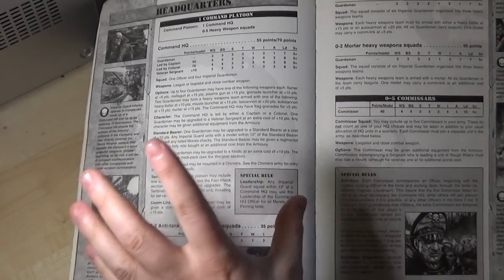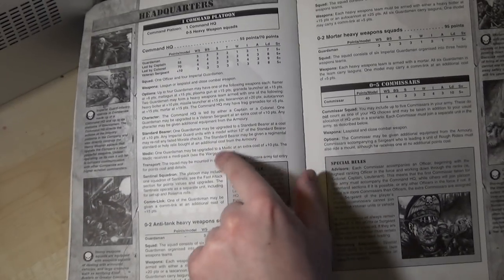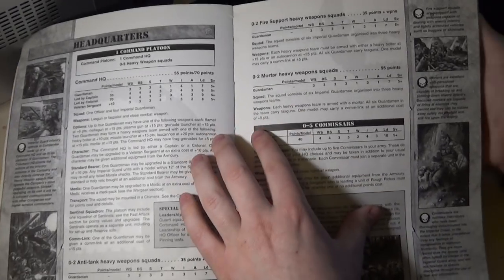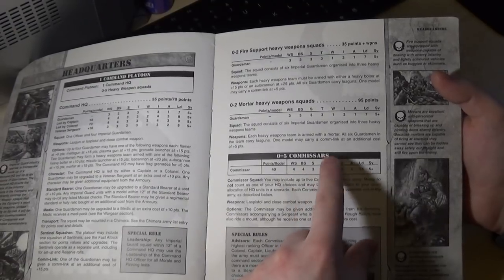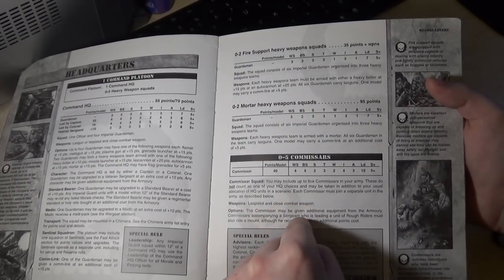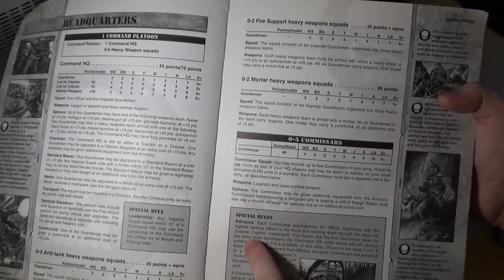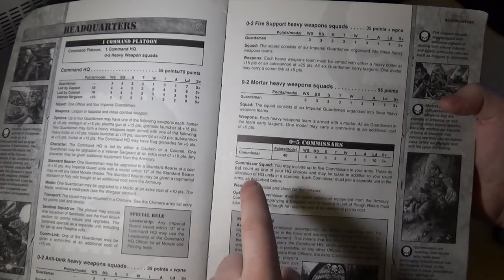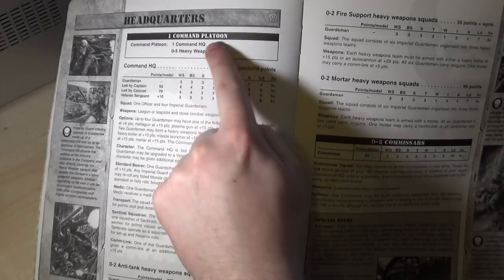You take heavy weapon squads as part of your command platoon — heavy weapon teams in your HQ section and in your heavy support section. Commissars: you could only take five, they were 40 points each, and they came with two wounds, a laspistol — not a bolt pistol, you had to pay more for that — and a close combat weapon. And how they worked is you had to start at the top of the chain of command; your first commissar had to go with your company commander, then on to your other officers, and so on.